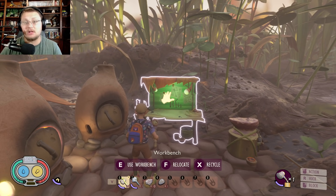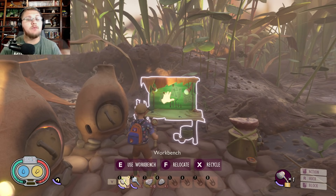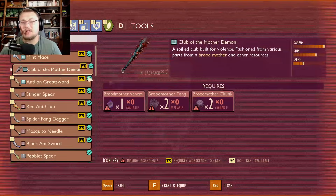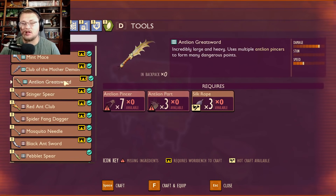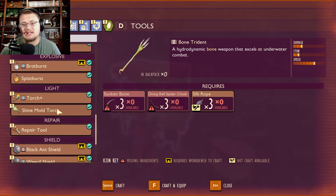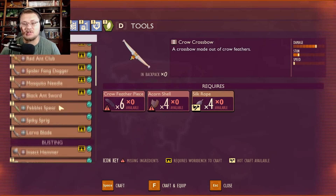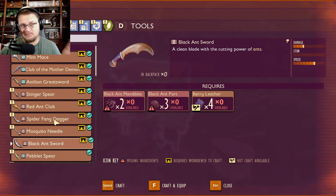Please hit that like button, subscribe, and comment down below which weapon is going to be your favorite. So first, let's talk weapons. You have the mint mace, the club of the mother demon, and the ant lion great sword — those are your three tier three weapons. You can also use a bone trident or a crow crossbow for top-tier options. They also added the black ant sword, but let's talk pure strength, pure power, pure damage.